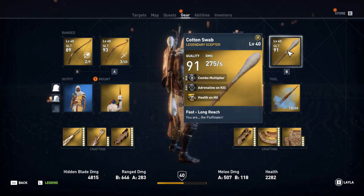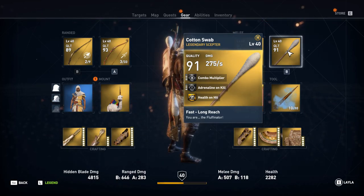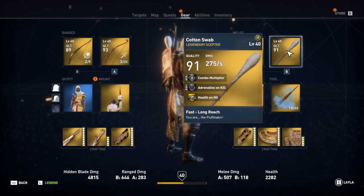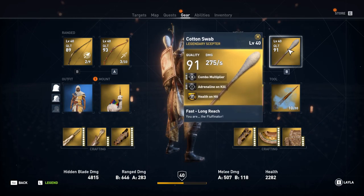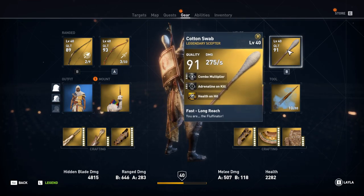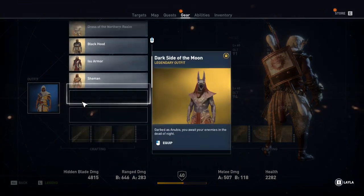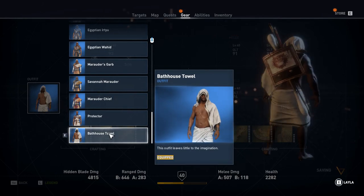Then we have the cotton swab, which has health on hit as well, combo multiplier balanced, and adrenaline on kill balanced. This weapon is pretty well balanced as a staff, so it's a pretty cool and funny weapon — it's a cotton swab in the game.